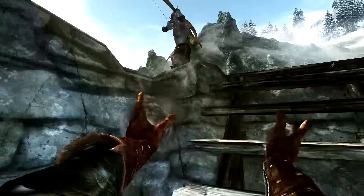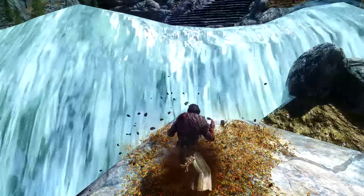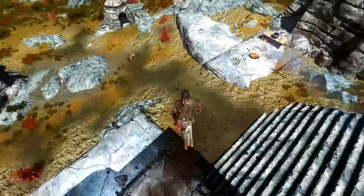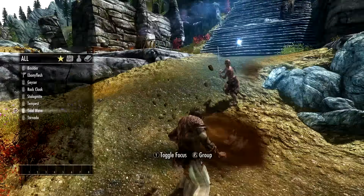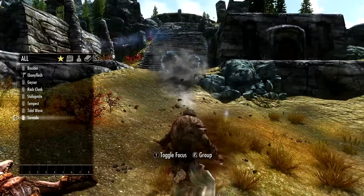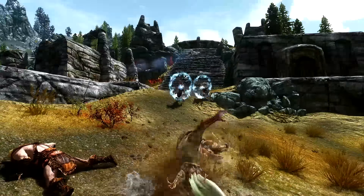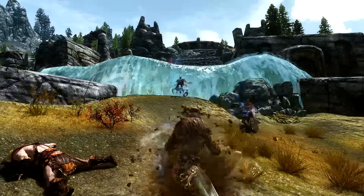First up, we'll talk about the gear and the mods that we need for it. We will want the Immersive Armors mod to get access to the Shaman Robes, Shaman Boots, and Shaman Gloves. This is for the in-touch-with-nature aesthetic and a very wild-looking armor set. You will want to add some jewelry to the mix, and enchant everything possible with Fortify Destruction and Alteration.